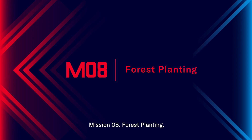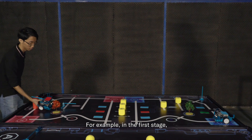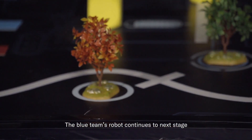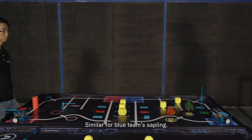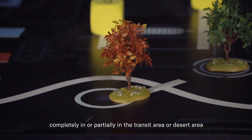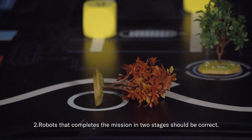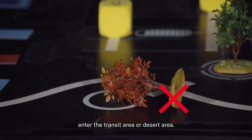Mission 08 – Forest Planting. In the initial state, one blue sapling and one red sapling are placed in two circles. In the first stage, the red team's saplings need to be moved to the transit area by the red team's robots, scoring the alliance 20 points. Then the blue team's robots continue to the next stage by moving the red team's saplings from the transit area to the blue team's desert area, scoring the alliance an extra 10 points — similar for the blue team's saplings. Scoring details: the saplings' bottoms in the stationary state must be completely or partially in the transit or desert area and kept for at least 2 seconds, including fallen trees. Teams cannot score if trees fall down and only the shade of the trees enters the transit or desert area.